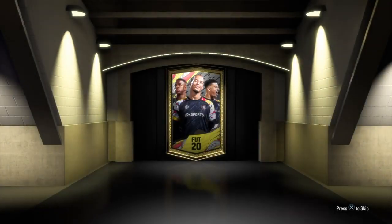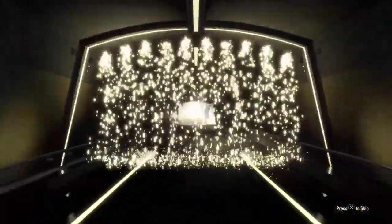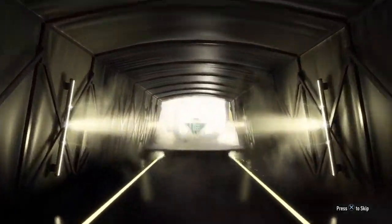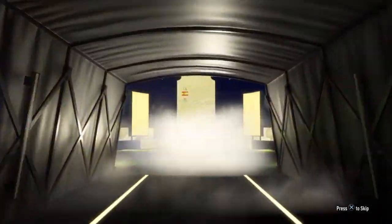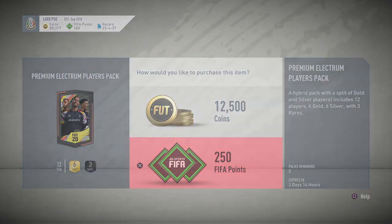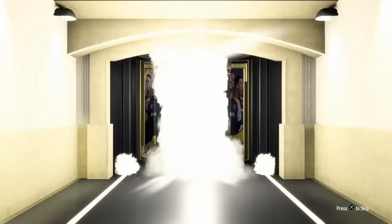Next pack, 250 FIFA points. Come on, give me some good luck — I've seen you guys giving Castro and all these big YouTubers good luck but not me. We get a Spain center back — a walkout! Don't tell me that's... yeah, Bartra, 83 center back. Probably goes for like nothing. Next pack, let's see what we can get.